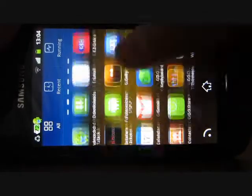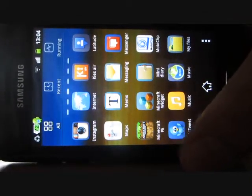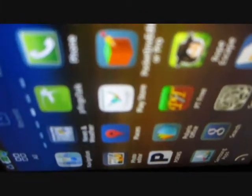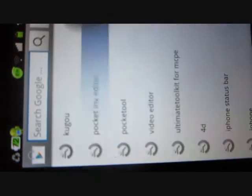Hi guys, today I'll be teaching you a new cheat I discovered yesterday. We need to download the app called Pocket Inventory Editor — the one with the pencil icon. You can download it from the Play Store, just search for Pocket Inventory Editor.